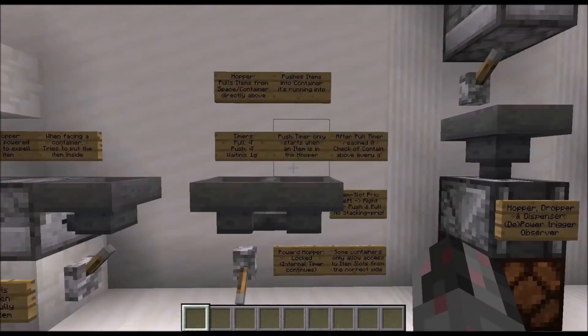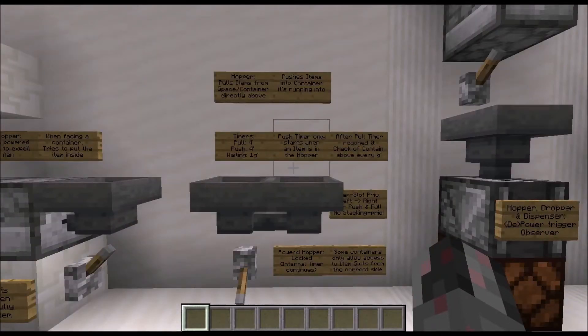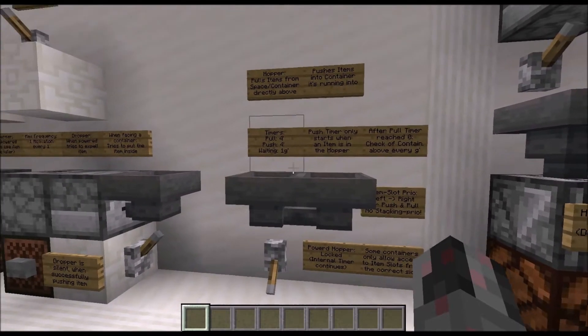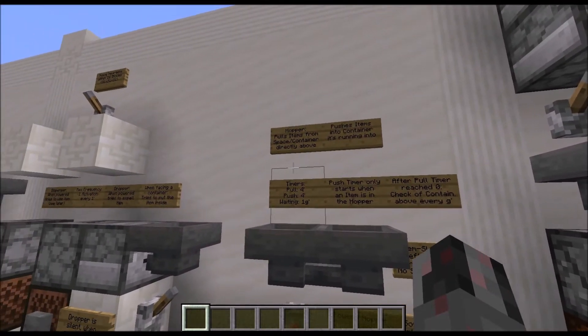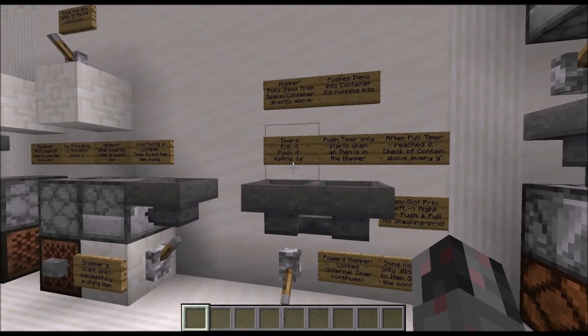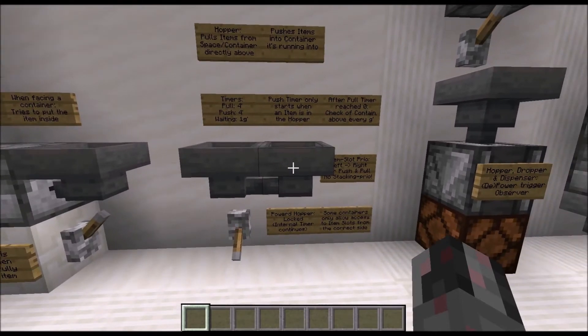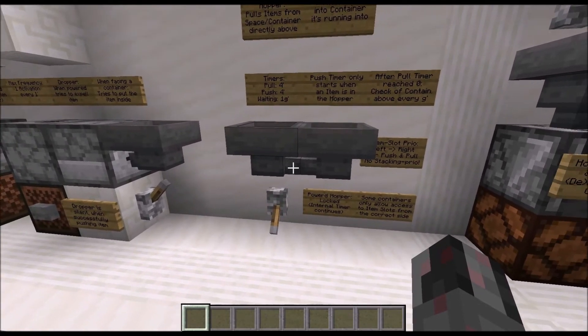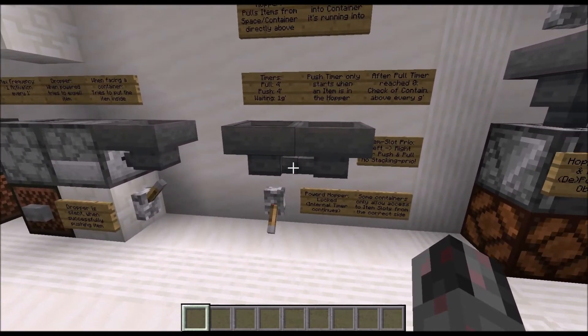Now let's talk about the Hopper. The Hopper is a rather interesting and useful component because it can pull items and it can push items. It can pull items from the space directly on top of it, whether that is just an item lying around or an item in the inventory of a container. It can also push items, but only into a container it is actually running into — so the direction of the funnel is important.